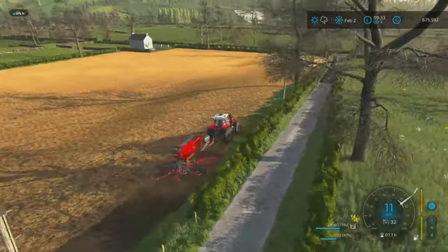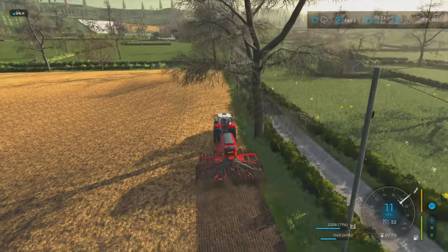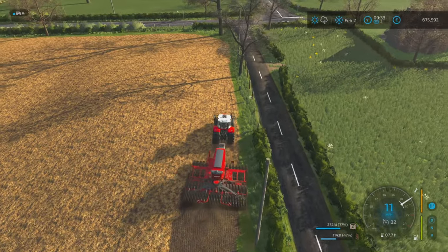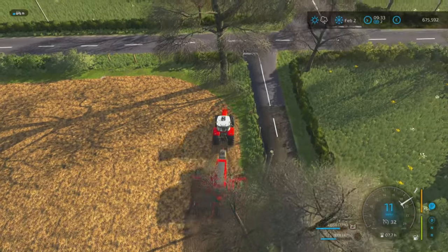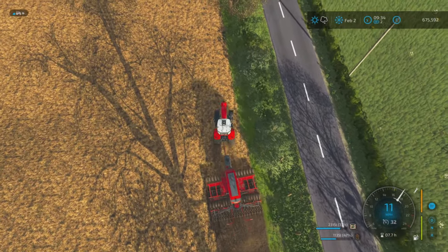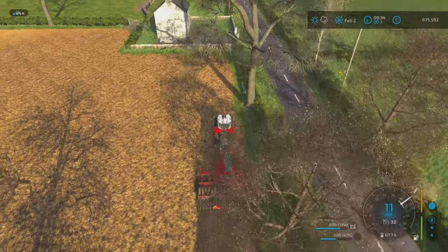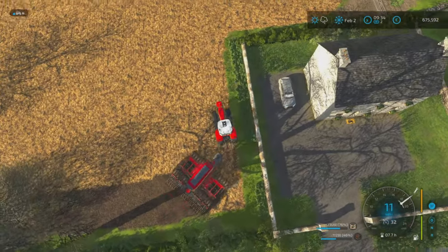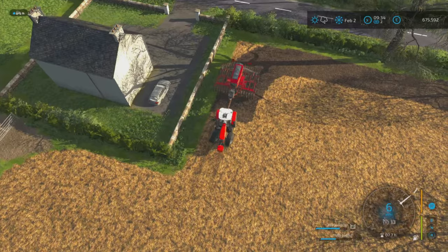That big grass area on the other side where we've got rid of all the hedges - I think some need plowing, some need liming. Once we've mowed all that grass and done what we want to do with it, I think we'll do silage bales off that. I'm going to completely start from scratch with it - plow it all up, get rid of those bushes, and then go from stage one: plant the grass, fertilize, etc. If we're using this seeder it'll do that in one hit.